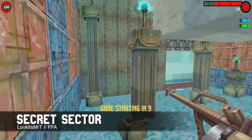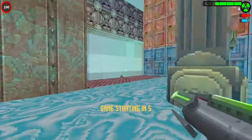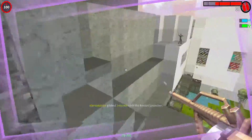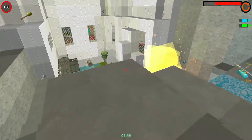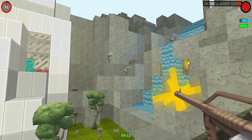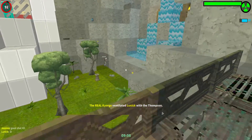This map is Secret Sector by Mr. T. I'm not sure how to describe it — Secret Sector, yes. It's sort of like a building that is hidden among these mountains. I really like the look and feel of it. There's this cascade and it looks pretty believable.